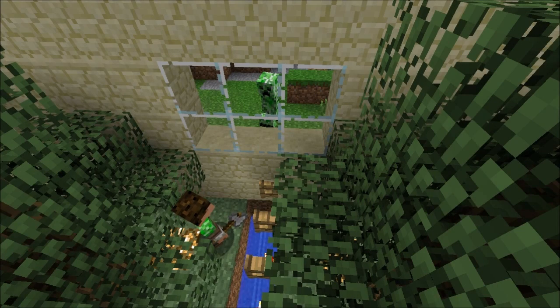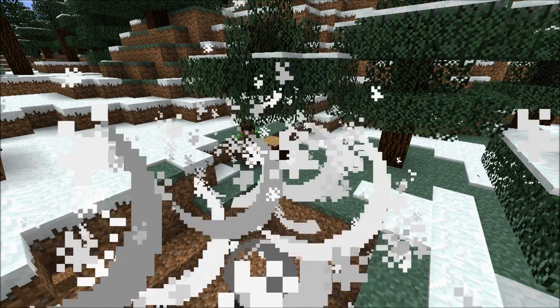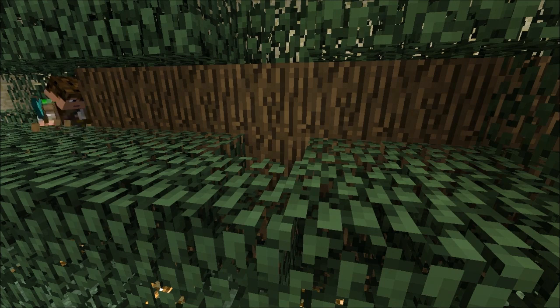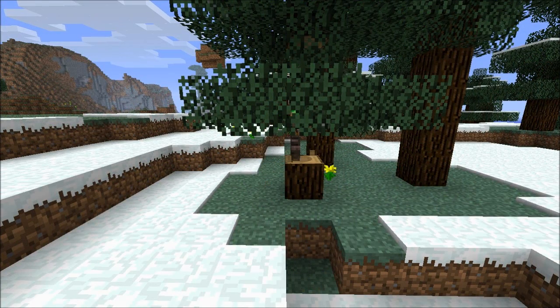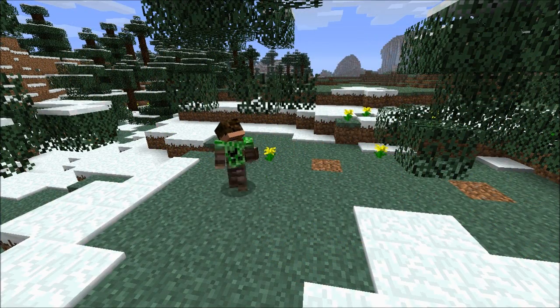Building an apple tree farm will provide a safe environment for harvesting wood without any interruption from mobs. It is also significantly faster than chopping down trees one by one and yields more wood for the time it takes. The design contains the growth of trees so all of the apples and saplings can fall into the collection area, which saves the player from running around.